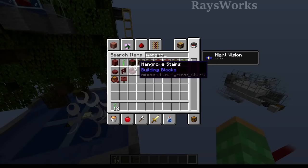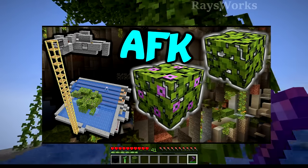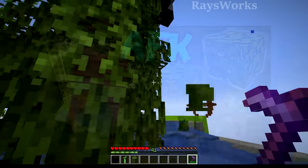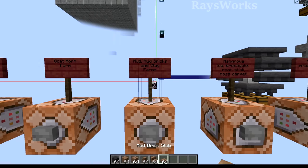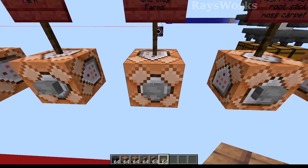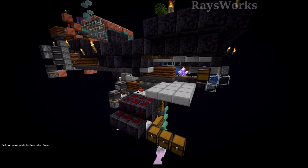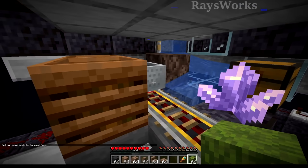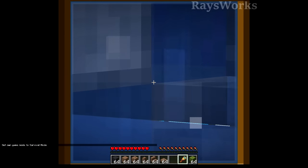Mangrove logs are needed to make the majority of the new blocks. I'll eventually make a mangrove leaf farm like my azalea one, but in the meantime you can just harvest the leaves on this one. Mud is another new block that can be farmed to get mud bricks and also clay. I have this automatic farm to get all of it in one continuous system. The player just AFKs in a minecart, aiming at this corner of the block, with the right click button held down.